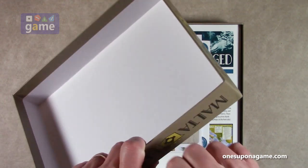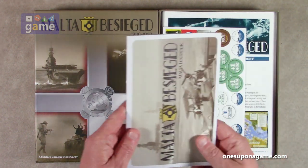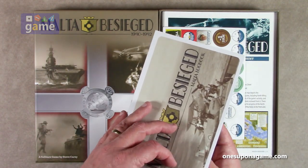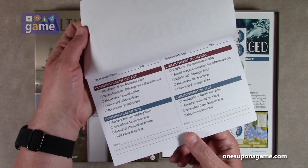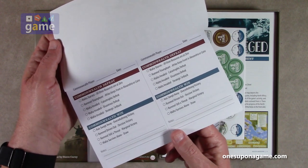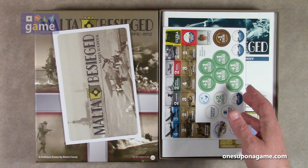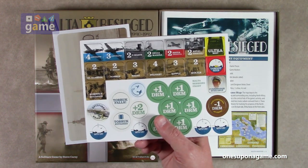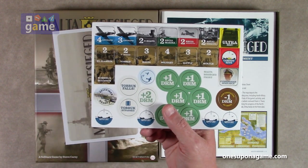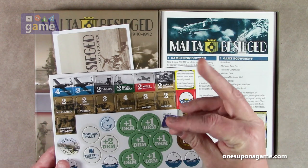Very nice thick sturdy box. The first thing we have is the Malta log book — even though it's got a cover on it, it's essentially a pad of results sheets for how you played: Commonwealth defeat, Commonwealth win, what happened, various events that may have occurred, and notes. They've included things like this in a lot of their recent releases, which is very nice. Then we have one sheet of counters — from the look of it, this may have some similarity to the States of Siege series.